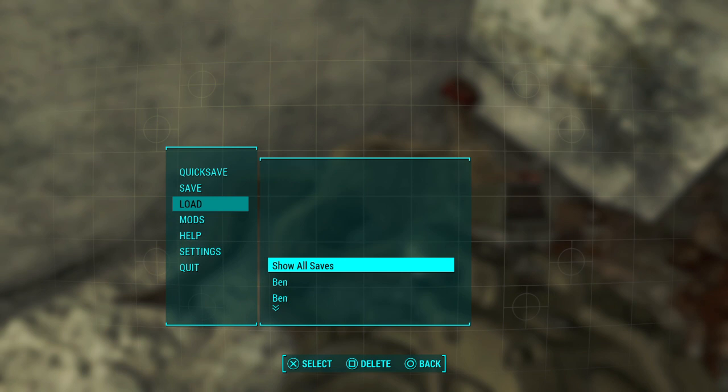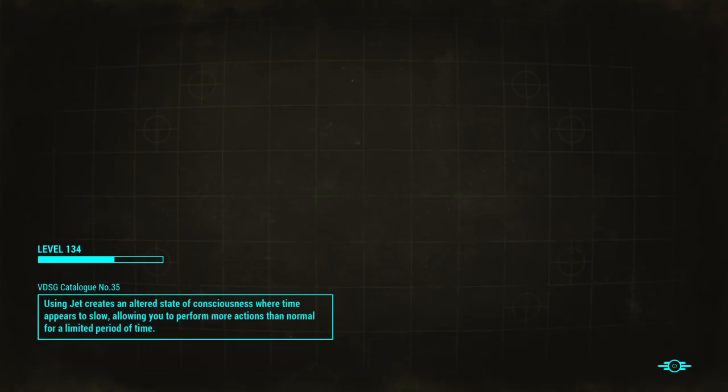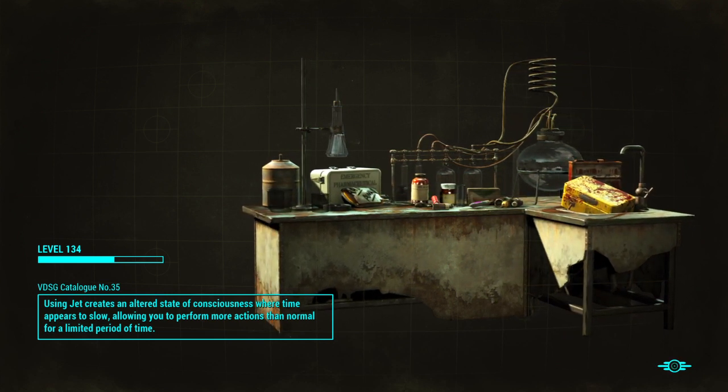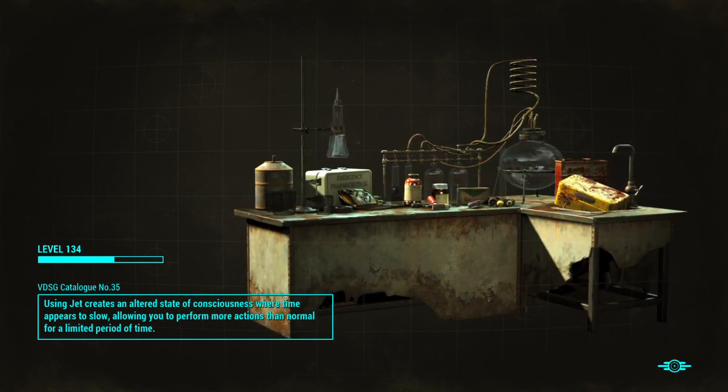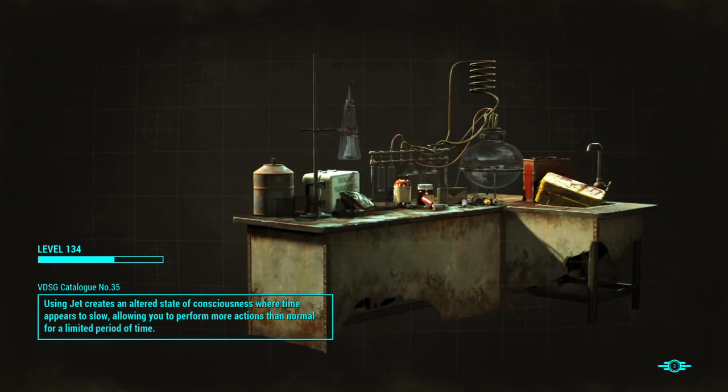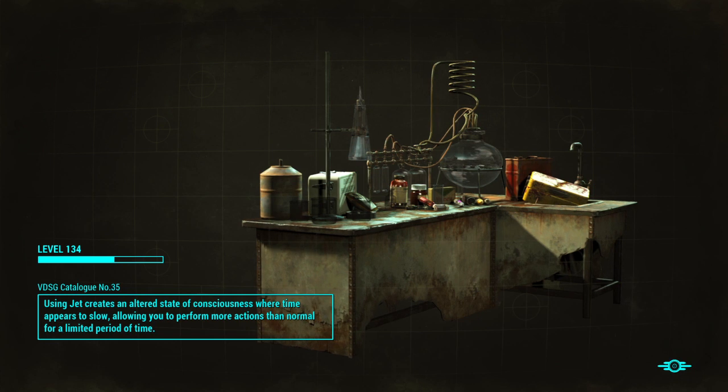So when I load that quick save, if I timed it right, I should be able to get a different effect. I've been doing this for a while now, experimenting, and I know for sure that explosive is in my loot pool right now. We'll see if I can get an explosive minigun, which is kind of what I was hoping for, either that or shotgun.